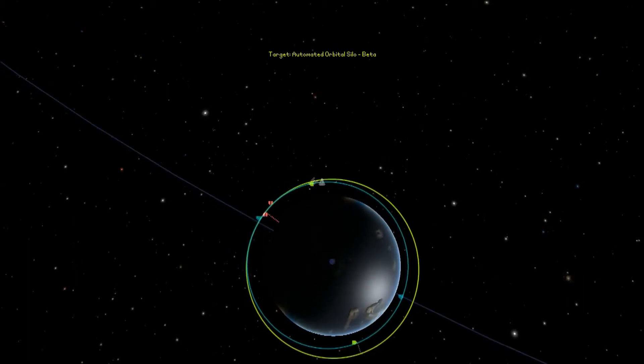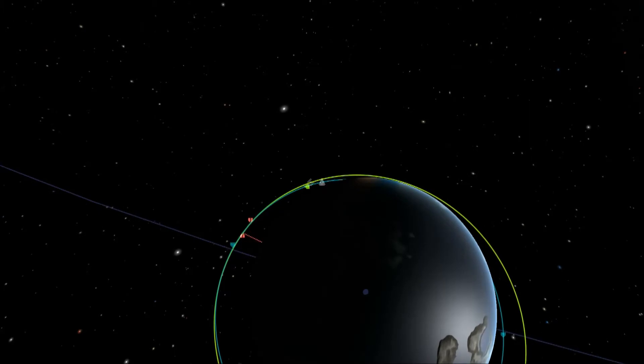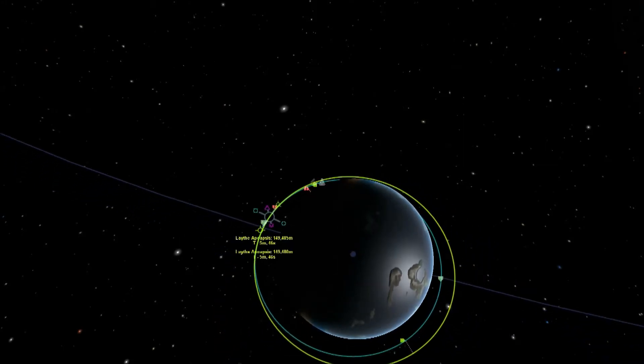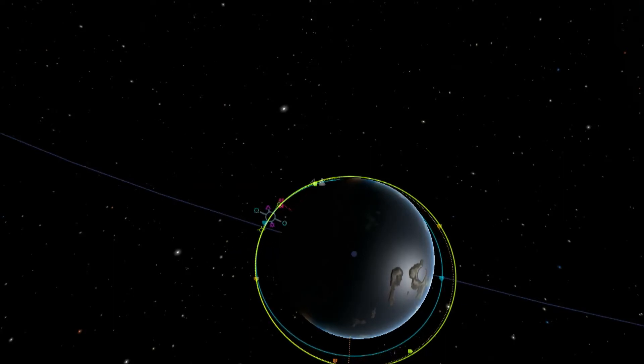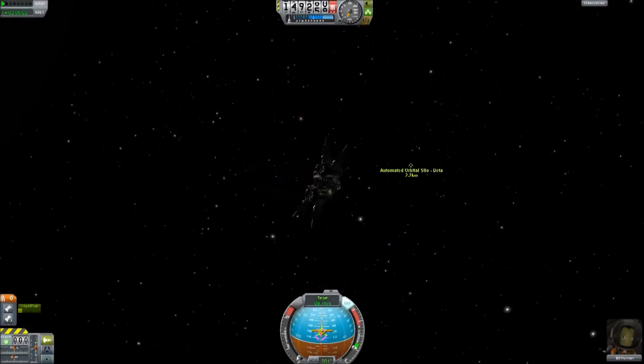I have to be very careful with the amount of propellant I use on approach for docking — it can be disastrous if I run out. I've shown you this so many times now, and in this mission fueling is becoming routine, so I'm just going to show you the first stage and then skip to my correction.